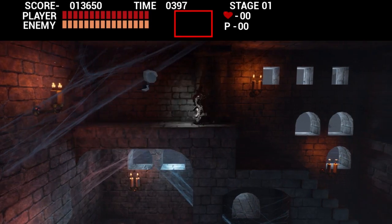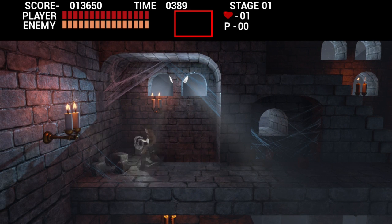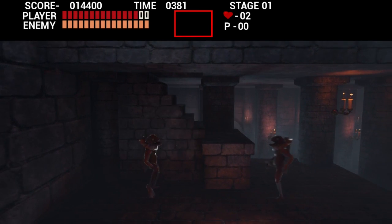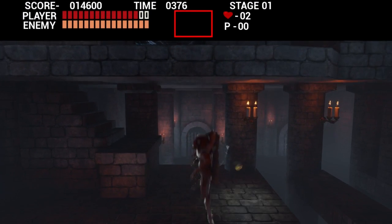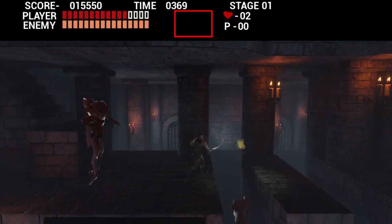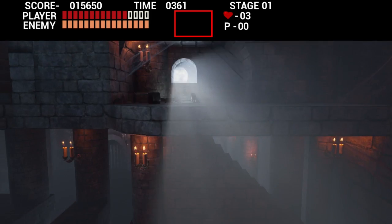Oh, you fucker! Okay, round three. You're lucky there's no lives in this one. Also, you gotta hold the S button when going down the stairs to actually go down them. What happens if you let it go? You just stop going down the stairs. You control Simon's default movement with the keypad, but when going down stairs it defaults to W or S for whatever reason.